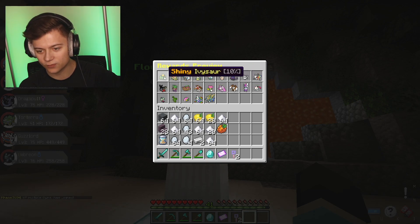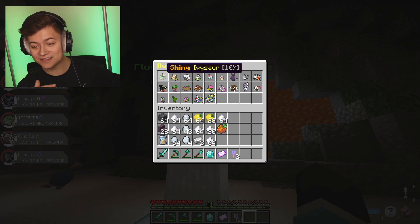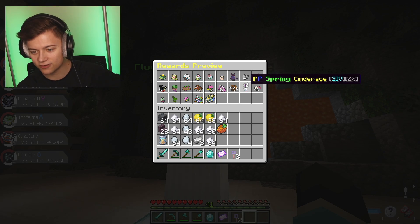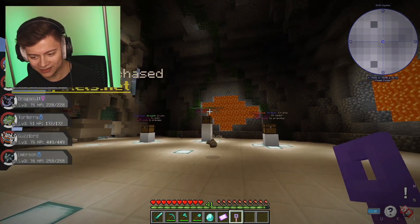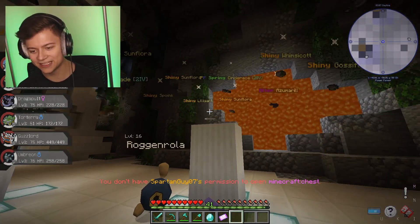We even got an Ivysaur - that's the lowest one - and honestly that's still a pretty good one. Like if we even get that, holy, this is actually pretty crazy. We also got a beautiful one over here - Cinderace, this is fire guys. All right, without further ado let's go and split it up and get into the very first crate key.